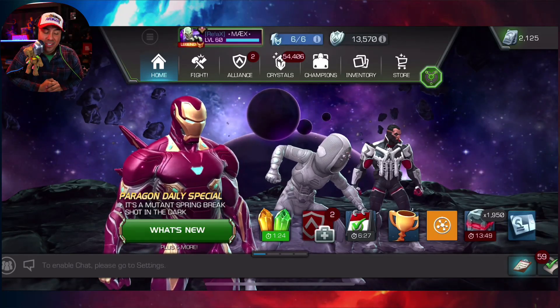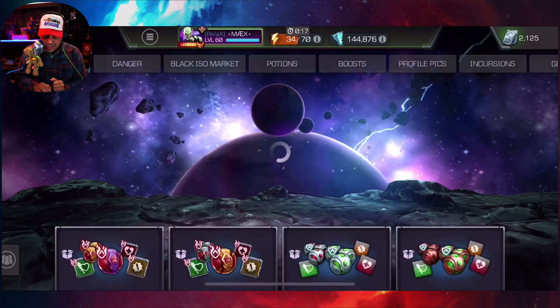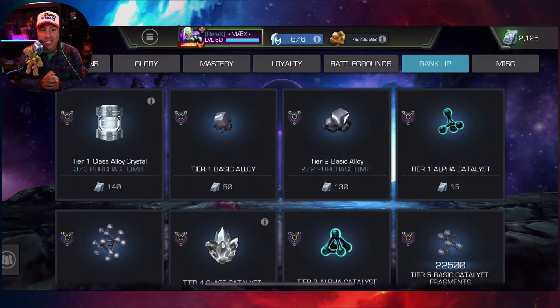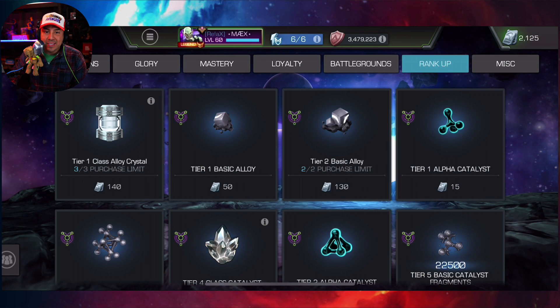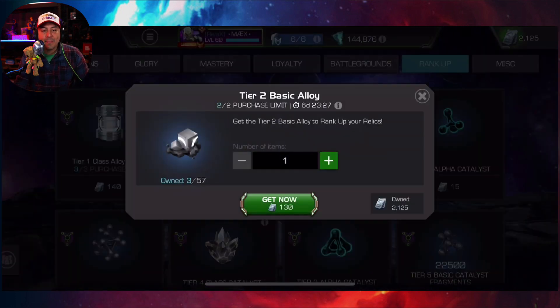Hey, what's up guys, Max here. Good morning — Kabam has decided to do a permanent sell on rank-up materials for relics. Right below me we have tier 1 class alloys, tier 1 basics, and tier 2 class basic alloys being sold for paragon players for units.